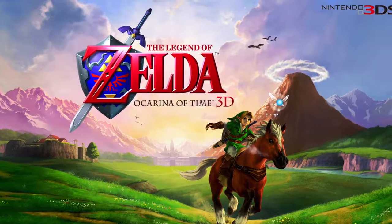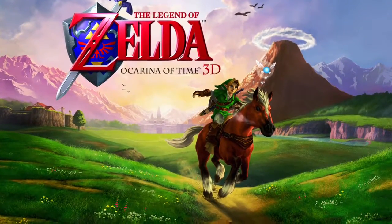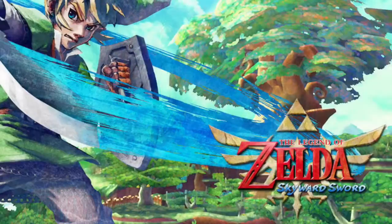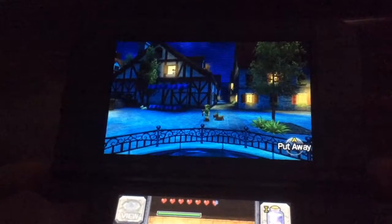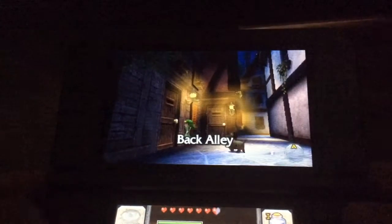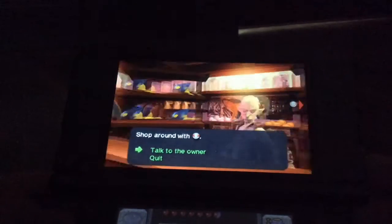Hello guys, THGG here. Ocarina of Time — what a beautiful game, all the music and dungeons, great game. But we're not here to talk about how good the game is; we're here to talk about Skyward Sword Link in Ocarina of Time. The first one is located after Ganon goes after Princess Zelda and you get the Ocarina of Time. Then at night at Hyrule Market, go to the right to the back alley, open the first door in the Bombchu shop, look to the left, and you will see Link.